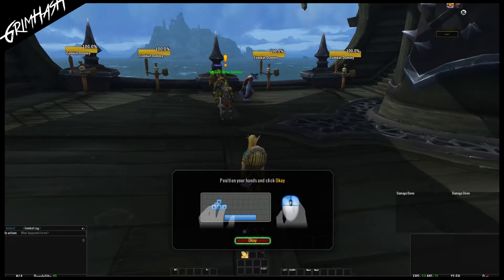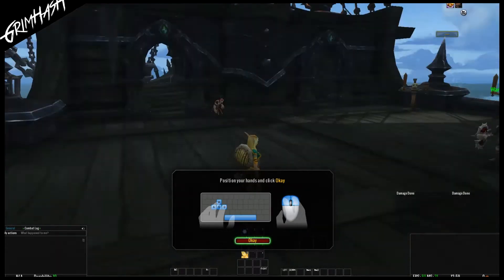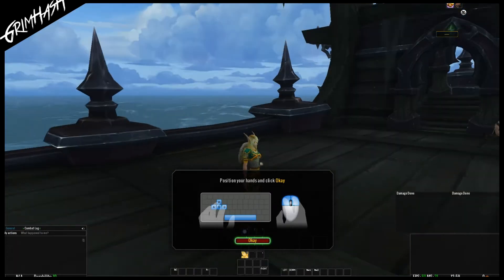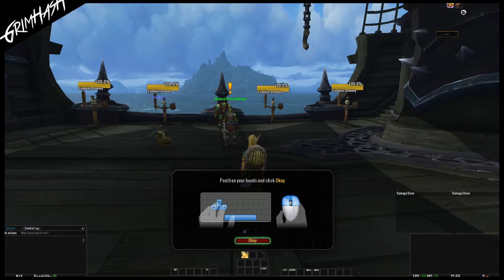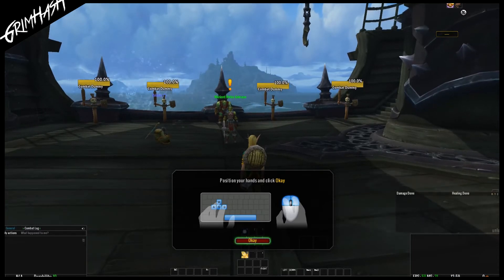So welcome aboard the deck of the — I don't know — SS Warchief's Demise? I don't know what the name of this ship is, but anyway, we're on the deck. We are off to Exile's Reach to rescue an expedition. You'll see here we have these very helpful guides for new players. Before we got to this point, we've set up all of our UI and got our details almost perfect.